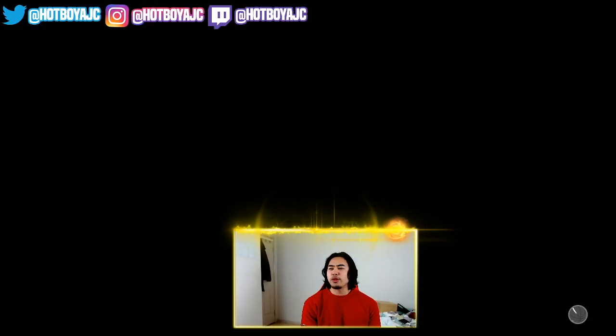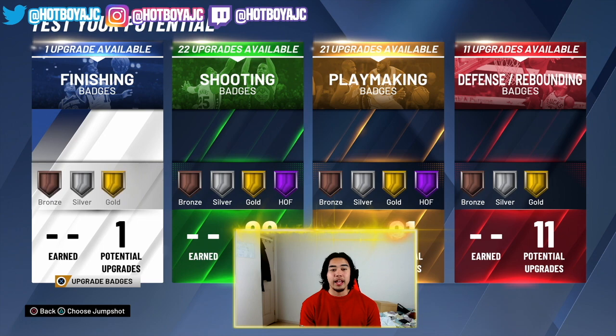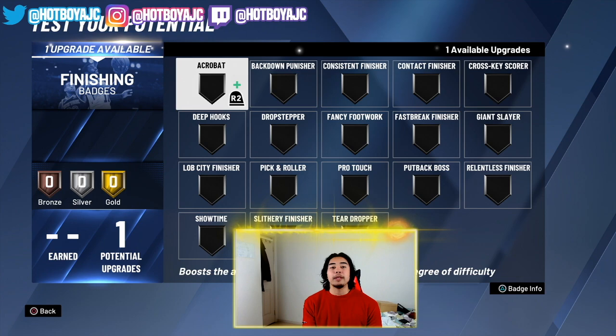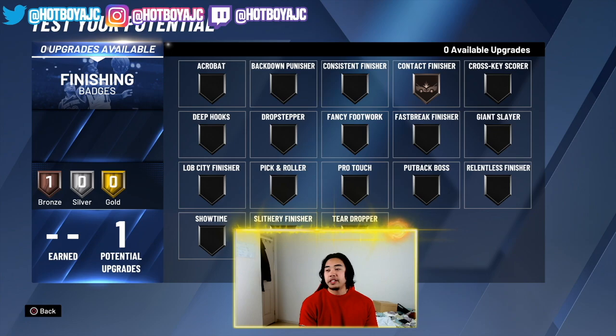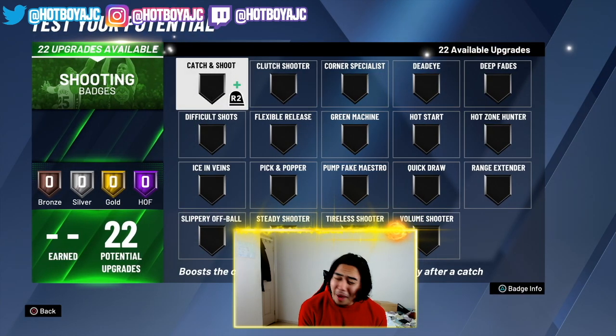I'll show you how I would lay out the badge points on this build. For finishing badges, contact finisher is the only finishing badge you get — but this is very good. 22 shooting badges — 22! My other build only has 18 and I can shoot crazy with that build. Quick draw, max out range extender, hot zone hunter, corner specialist on silver, catch and shoot on silver, and difficult shots on gold.